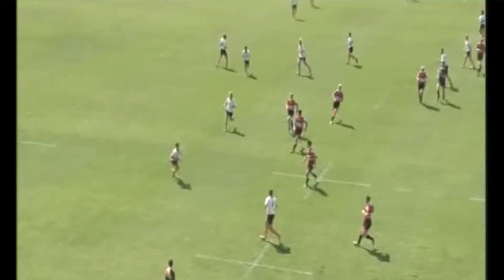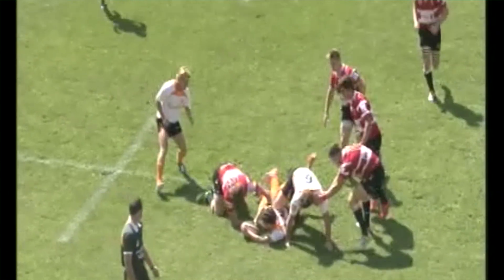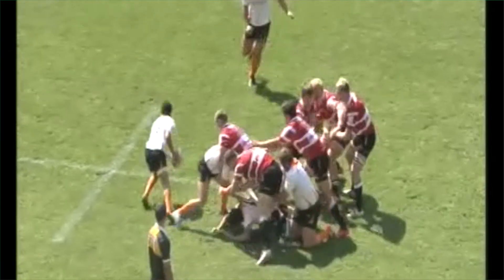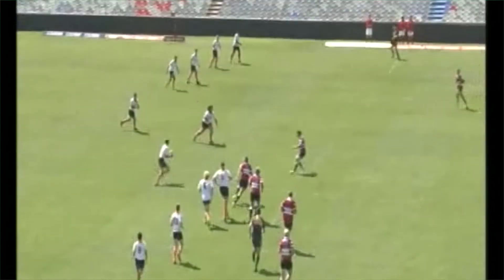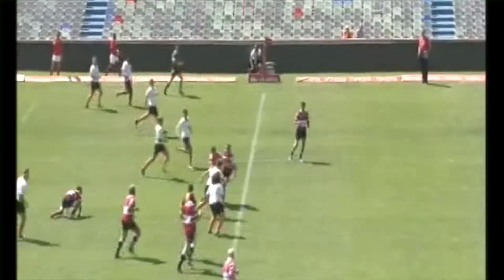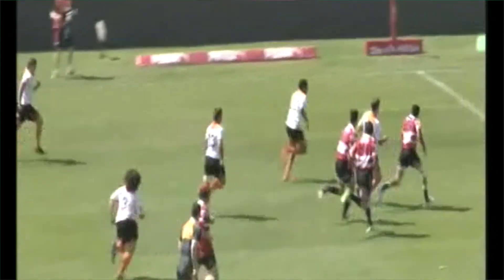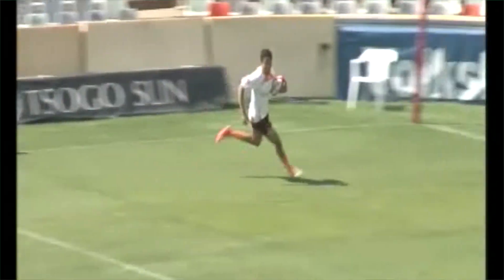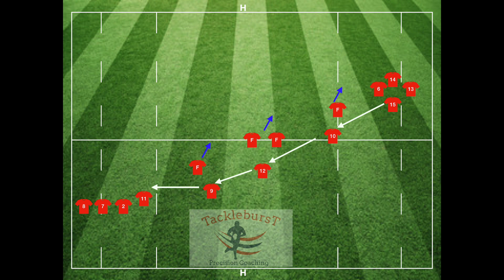The second clip shows the boys setting up in the same situation with exactly the same strategic counter-attack. After having a go, they move the ball back. You can see the same number 13 who ran skew in the first half now running really straight, but still didn't ship the ball early enough. Eventually he got it out to his center partner who made a great offload and the winger scored in the corner.